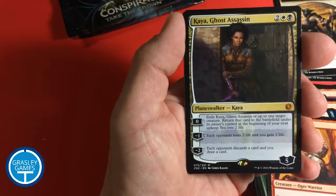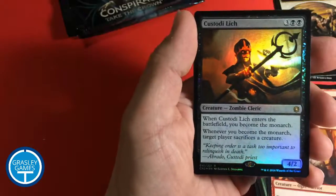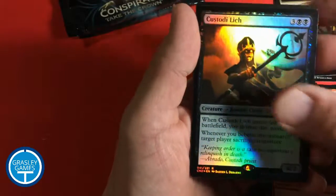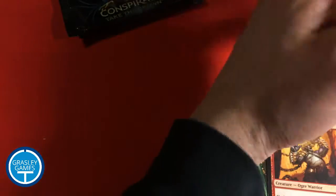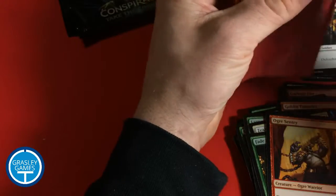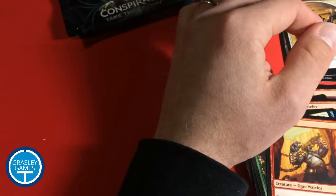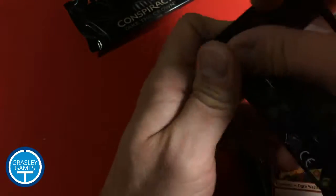Fantastic — Kaya, Ghost Assassin! I was waiting for this card, I was hoping to get one of these. And it looks like we have a Custodi Lich, which is a Rare Foil, to go with this. And Echoing Boon. I think I'm just going to take a minute here and pop Kaya into a sleeve. That's a card I was hoping to have and play with. Would really like a foil one of those — that would be fantastic. But, you know, that's probably asking a little bit too much. Let's see how we do in this next pack.